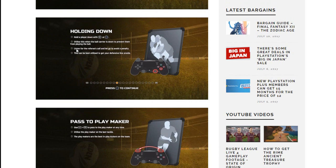Holding down: hold a player down with the right analog stick or X. Utilize this when the ball carrier is down to prevent them from playing the ball. Listen for the ref's call to avoid a penalty. This can best be utilized to get your defensive line onside. I'm hoping there's a little bit more tactics with the holding down — hopefully some tackles you can hold down longer, some you can't.